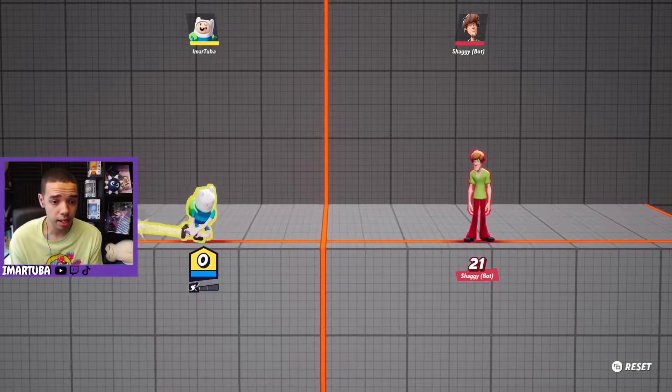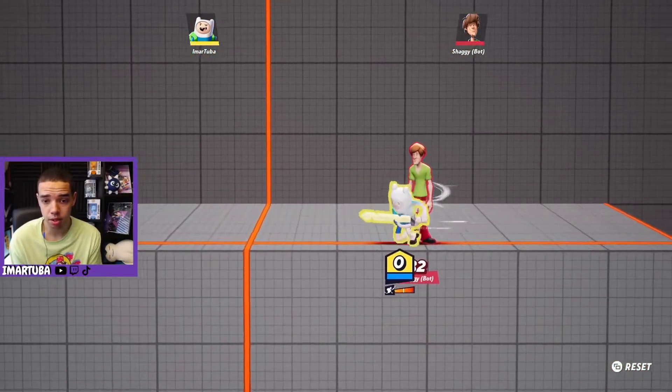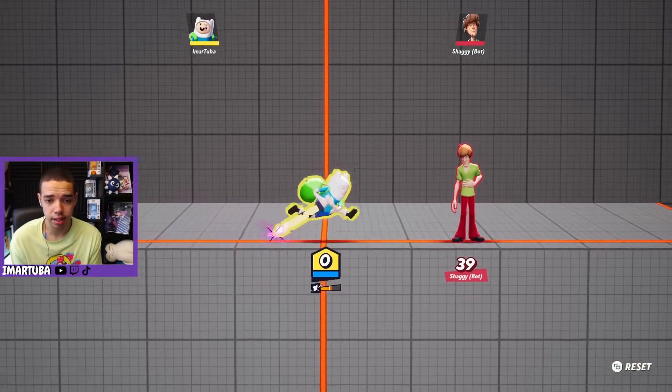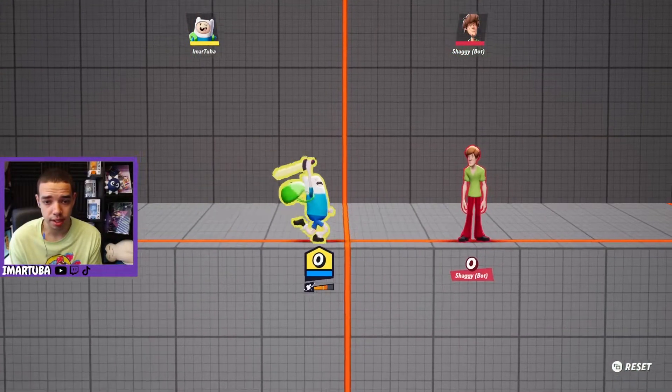For his upward attack he'll charge his sword and swing up like this. For his forward attack he'll charge straight ahead like this. For his down neutral attack he'll charge it like this. And if you just hold A by itself he'll come in charging like this.